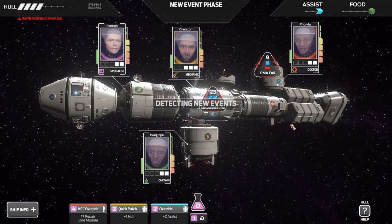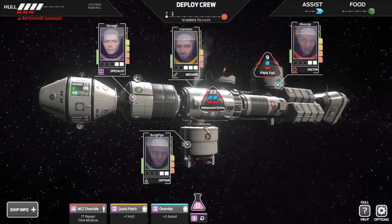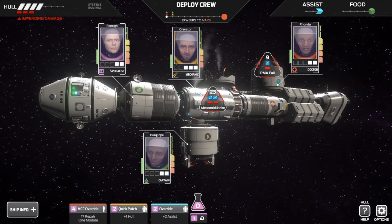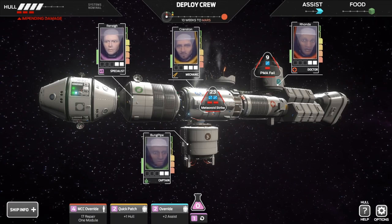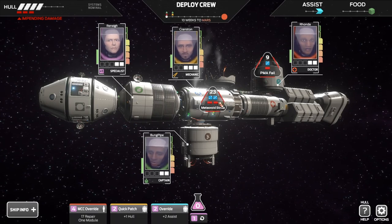So this is the main screen, and we've just been hit by two disasters — an easier one and a harder one. Here are our four crew ready to go; the other two crew were just blasted off into space. We didn't like them anyway.